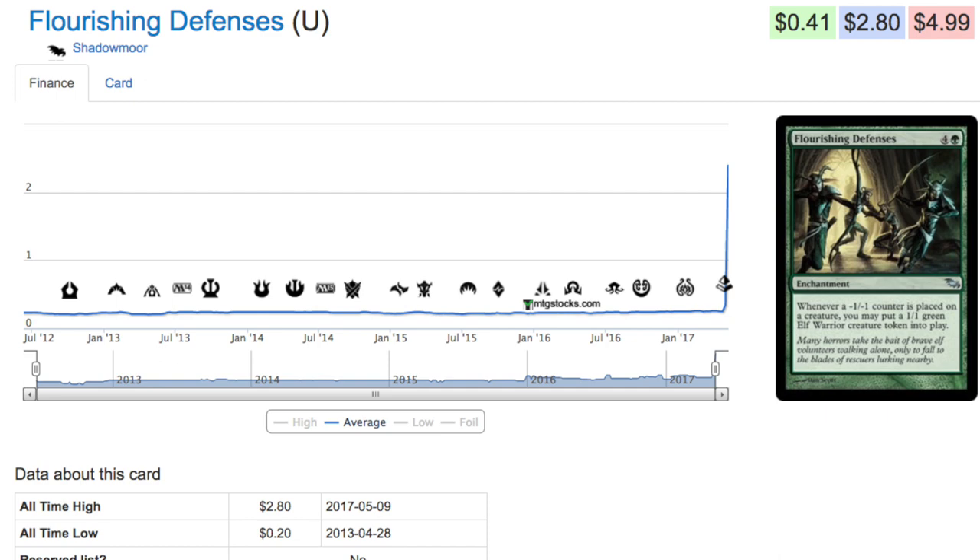Flourishing Defenses, which just yesterday was a 20-cent card, is now two dollars and 80 cents — you can clearly see why, it's the minus-one minus-one counters theme. The easiest way to do it is to go to your local game store and ask to see their bulk cards, which will be in a box. My local game store keeps the boxes by set. You can find these valuable cards and buy them for five or ten cents. They sell bulk commons for five cents and uncommons for ten cents. If you can get this card for just ten cents and it's now two dollars and 80 cents, you still get a great deal.